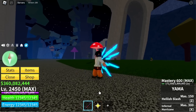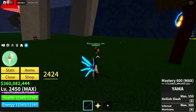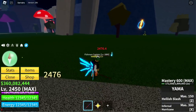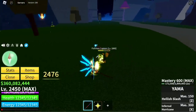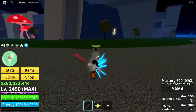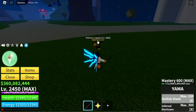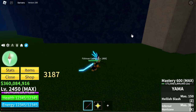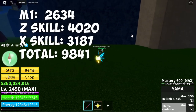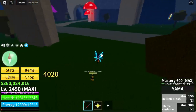Next sword is Yama — this is kind of surprising too. First slash: 2,424. Second slash: 2,476. Third slash: 2,476. Final slash: 2,634. Z skill, Health Slash: 4,020. X skill: 3,187 — for a total of 9,841.